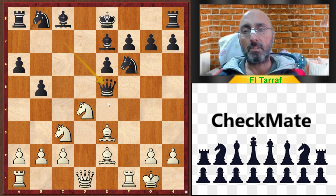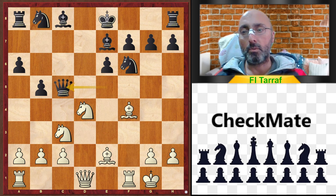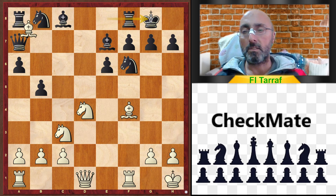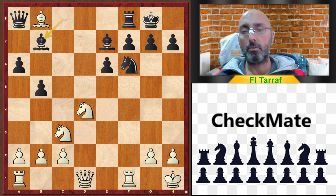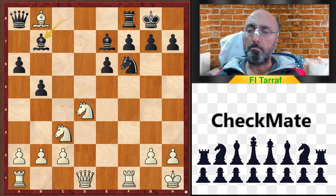Queen takes e5 — this is an analysis variation: Bishop f4, Queen c7, protecting; King h1, castling, Bishop takes a8, Queen takes a8, Bishop takes b8, Bishop b7. Actually it's hard for white to take any real advantage here, so this variation is actually playable for black.